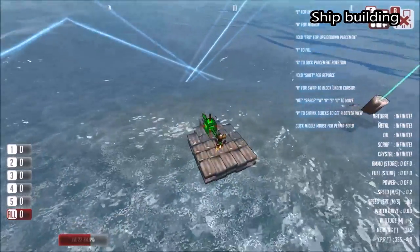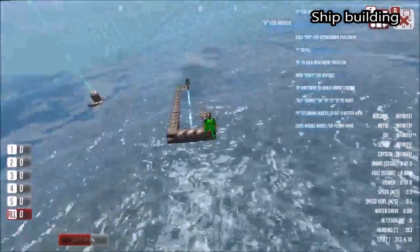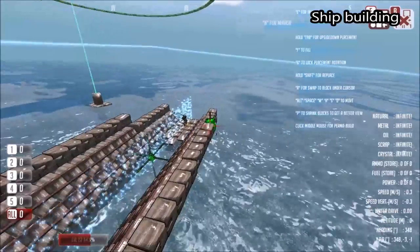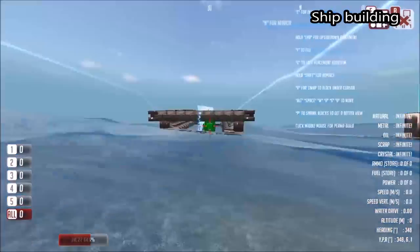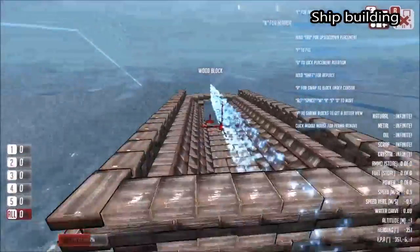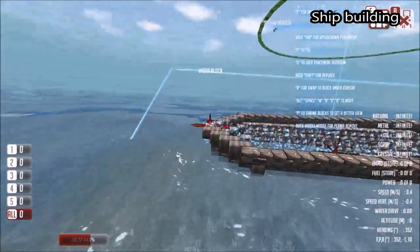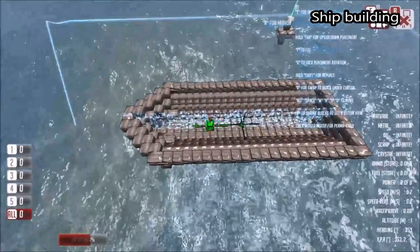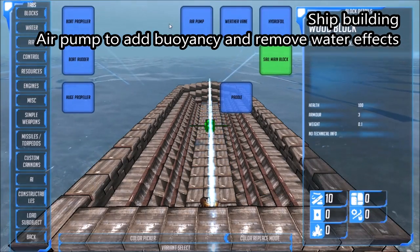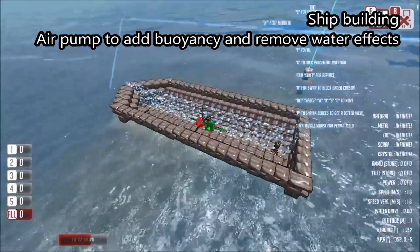I've restarted the designer now to show you how you might go about building a simple boat. We place our mirror here, then place the floor of the boat, fill the back side, fill the hole at the bottom, and now we've got a basic shape of a boat. We'll see water lapping inside it occasionally — we can stop that by going to the Water tab of the inventory and placing an air pump in it, which will pump out all the water and make it more buoyant.